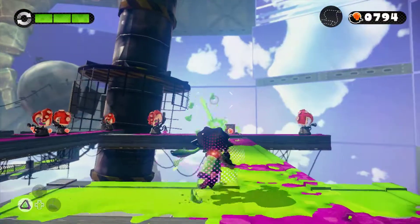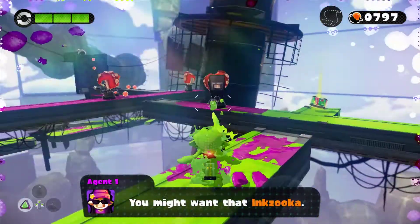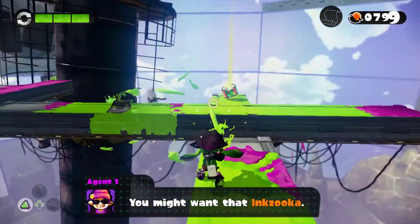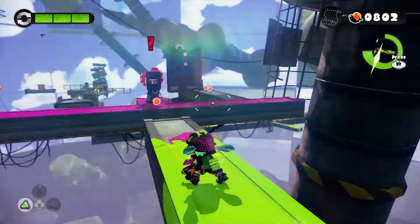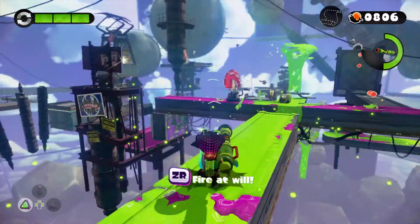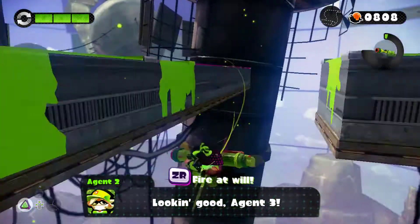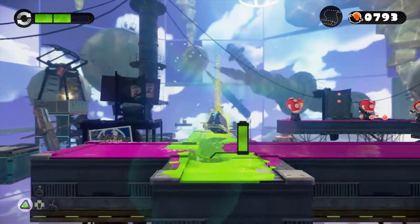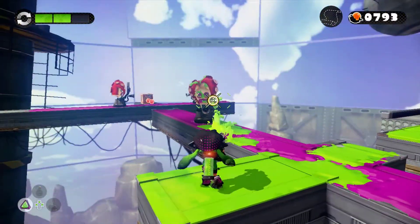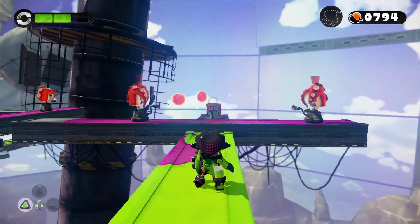All you really have to do is jump over them, time it right, make sure you're in squid form when those gates come through, and it's actually rather easy. Despite how narrow it is right here, it's pretty easy to get past this and take those guys out too. One thing I like to do is throw a bomb. Goodbye! Stupid Octo-Twintacle — that's why I hate you guys, especially when you have the stupid shield. Give me my Inkzooka. I thought there were three over here — what happened to the third one? Did he fall off? I swear, I thought there were three over here.